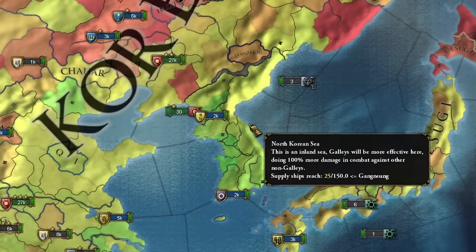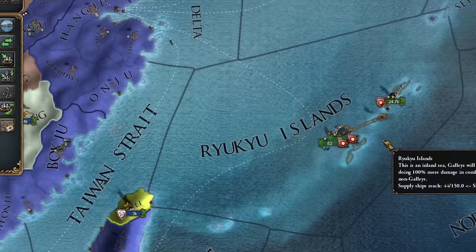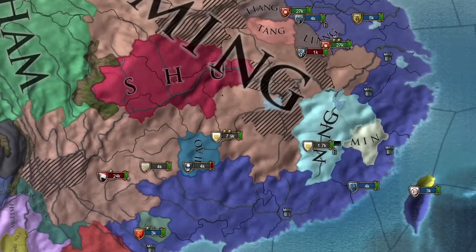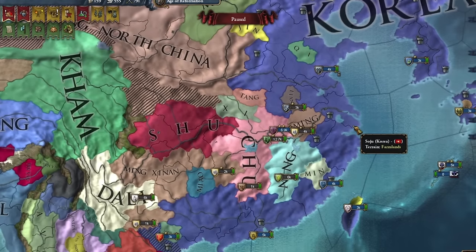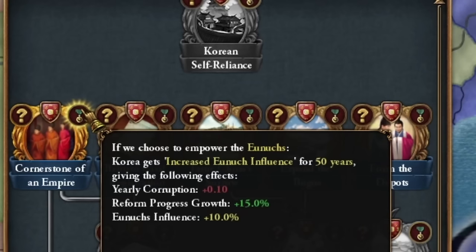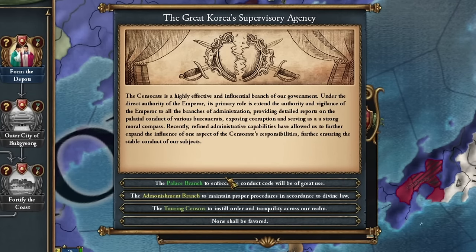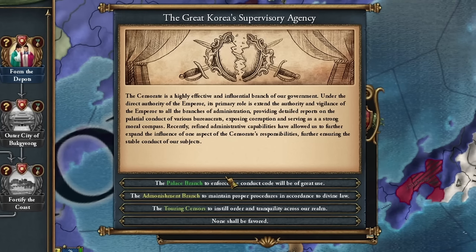Right now I have 13 tributaries. Meanwhile, the Korean peninsula is getting greener. Even Ryukyu will be my tributary. Now nearly half of Japan is conquered. Meanwhile, Ming has started to seriously fall apart, so it's time to conquer — reclaim those territories for us. I can deal with the eunuchs now, at least start the process. And now we can establish the Great Korea's supervisory agency — the censorate, a highly effective and influential branch of our government under the direct authority of the emperor.